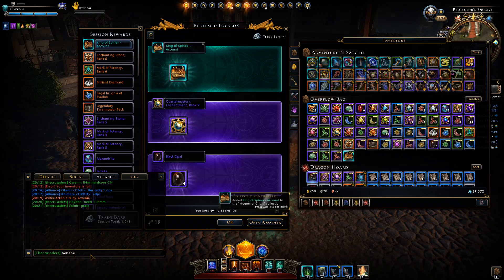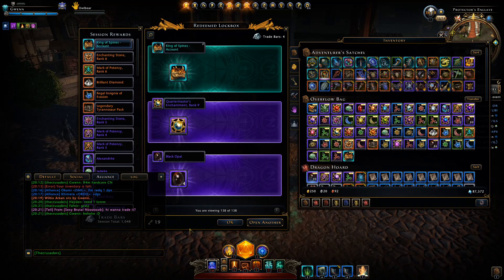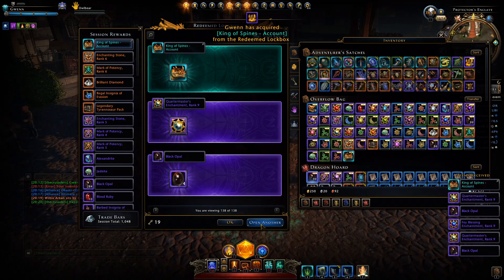Along with this, I managed to obtain only one legendary insignia, one mark of potency, and an enchanting stone rank 6, which are very dirt cheap as it currently stands. However, I did obtain a whole variety of other insignias, which are no longer useless since you can refine them for that insignia dust, which is now needed to upgrade those mount collars — and of course, still all the other insignias that you may need.